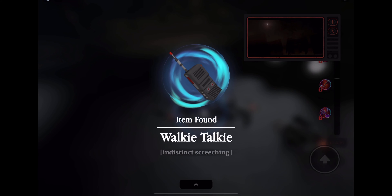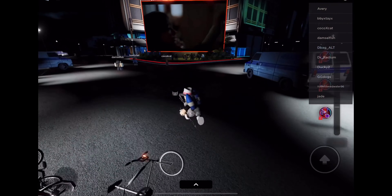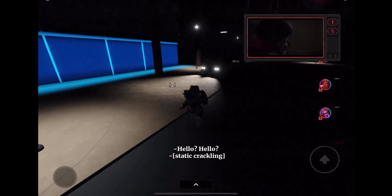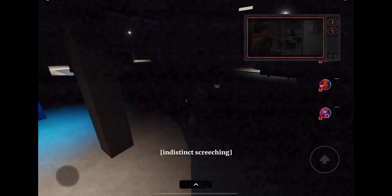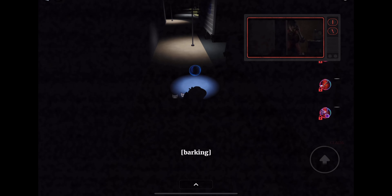Hello everybody, we are back in the Stranger Things game — or the Stranger Things countdown game — and to get this accessory, all you have to do is find these six items that are hidden around the map.